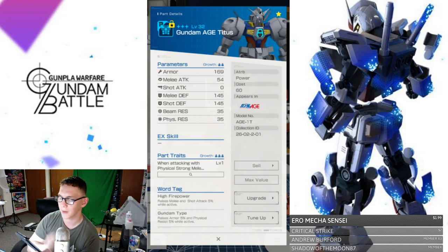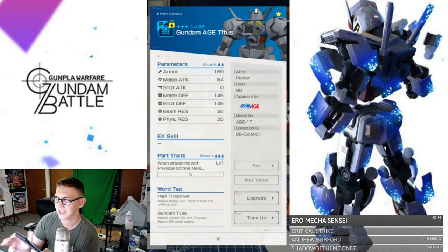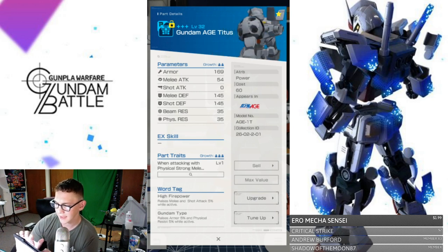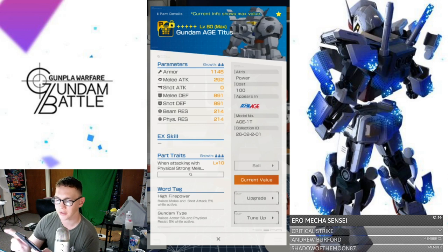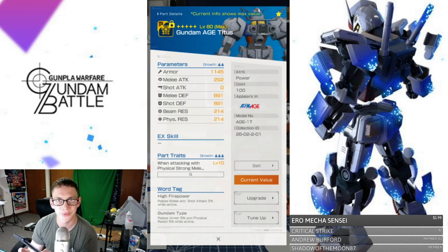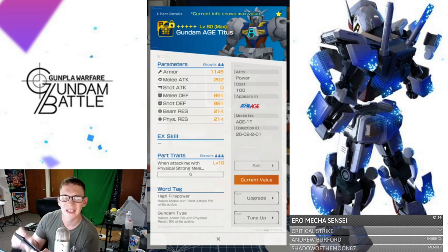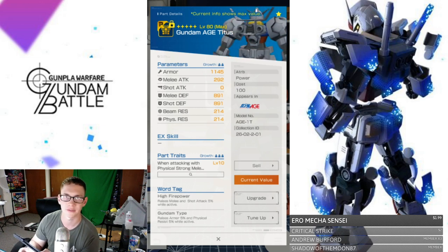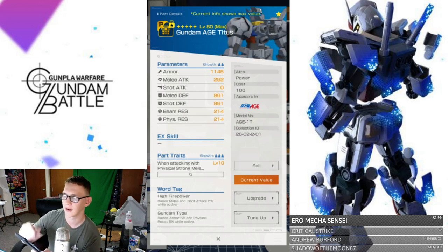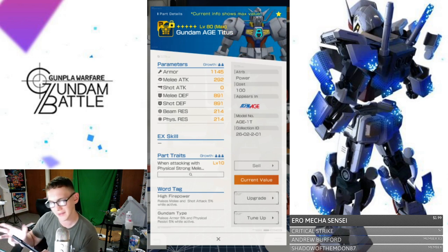Now looking at the core body — once again this is the Age Titus, but it's still labeled Age-1 Normal, kind of weird. Looking at its stats, you can definitely see the defenses — melee and shot defenses are super high, and the armor is really high. This time around you actually are going to be getting a melee attack boost, which is really good. No shot attack boost, and the beam resistance and physical resistance is still fairly low. That's something you really need to keep in mind — you may need to increase your resistances with other means if you have different weapon types.